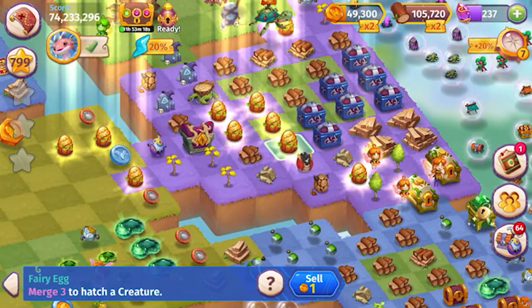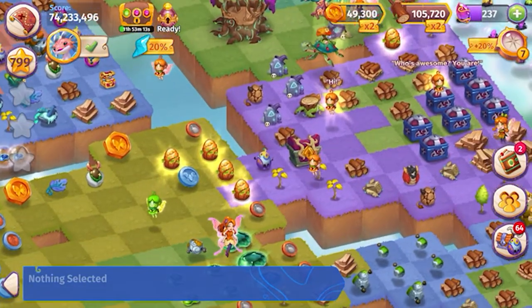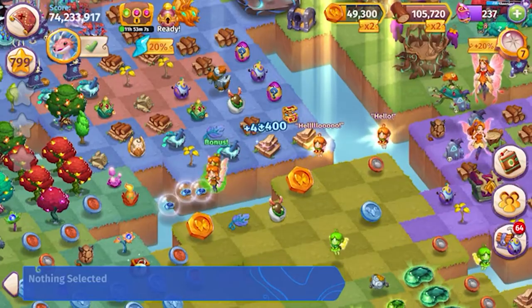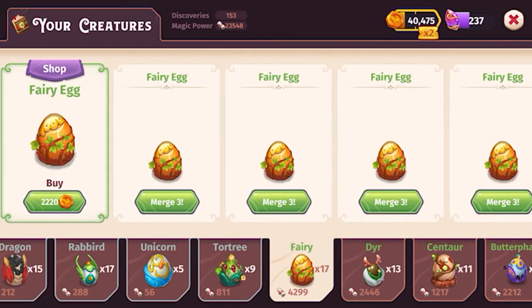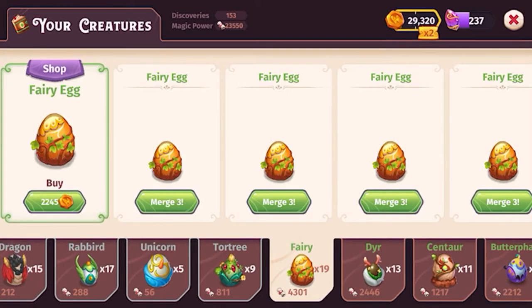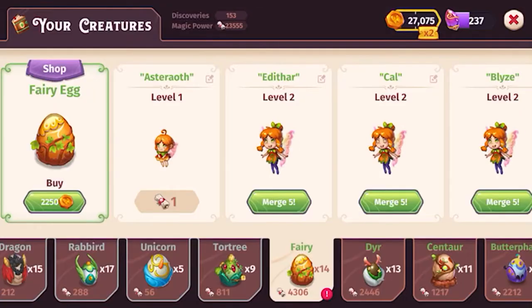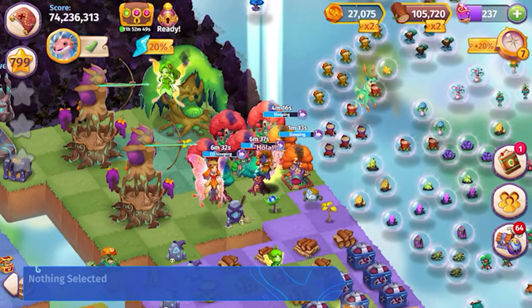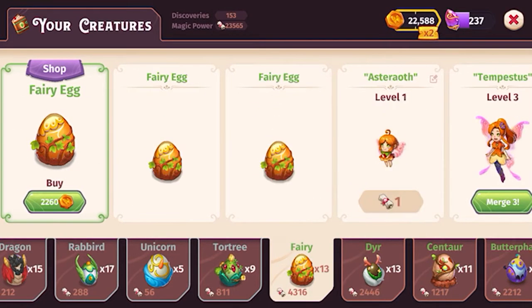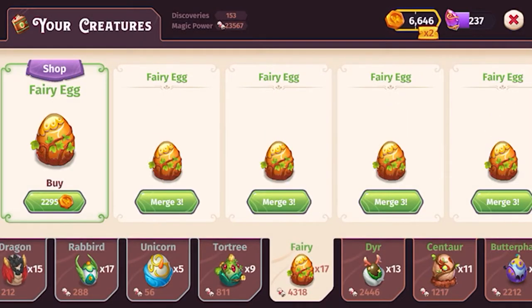Let's buy some more and merge them down here — five merge there. Five merge there, we'll merge those level ones and buy some more eggs. Five merge, we're ready to merge level one again — and we got another level two merge. We're at twenty-seven thousand okay. One more round of eggs.